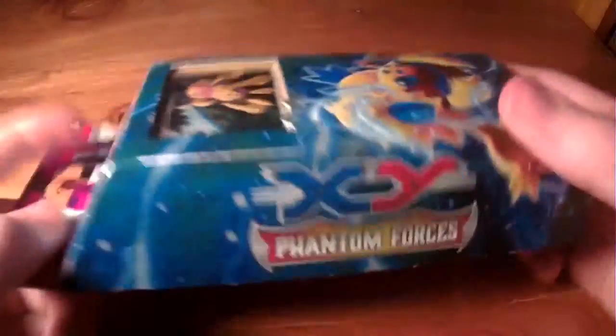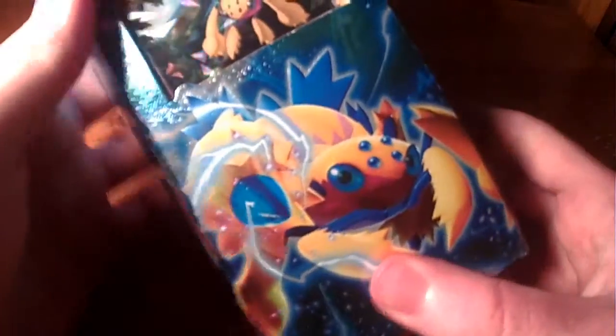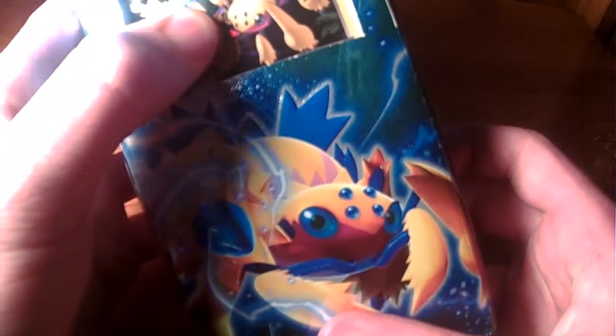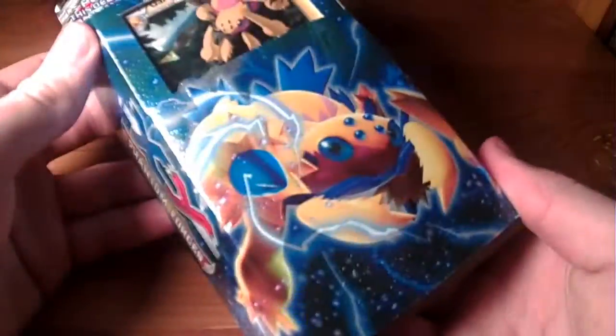Welcome back to another Pokemon unboxing. We have another X and Y theme deck, and this one here is Ferntoom Forces. This is a Galvantula theme deck - it is a Bolt Twister, so it's a Thunder/Lightning, whatever you like to call it, and Water type theme deck. Pretty cool artwork, but let's open it and see what we get inside.